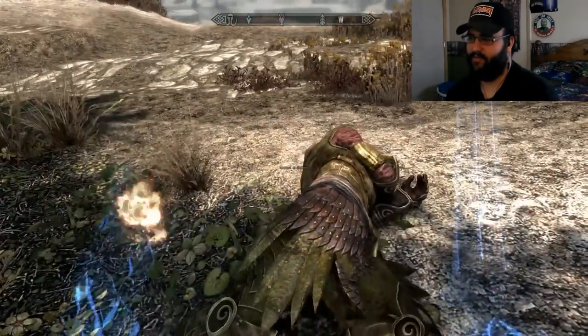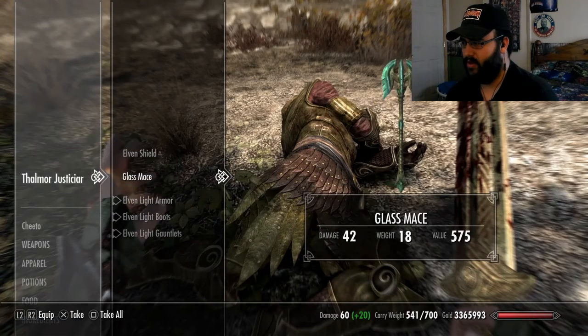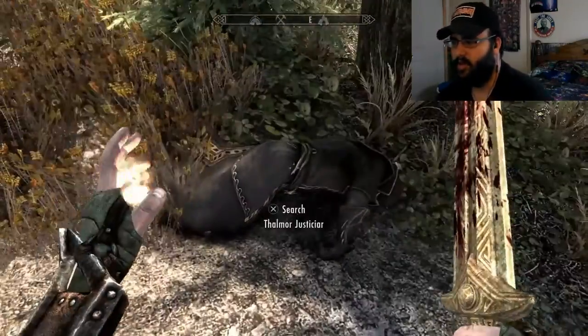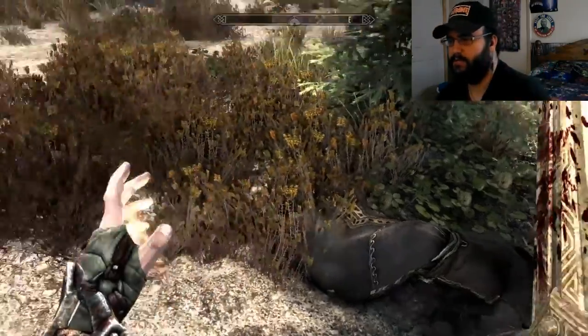It's good that we took that bounty off. Let's search him — see what we got here. Gold, armor. I really don't care for the armor, but we're going to take it for the money value. You know, you got to feed the wife and kids, if you know what I'm saying.